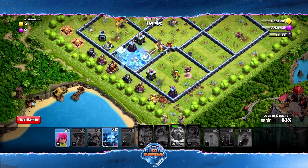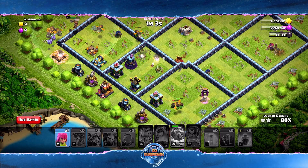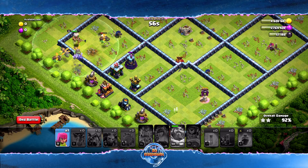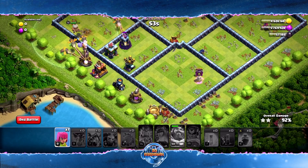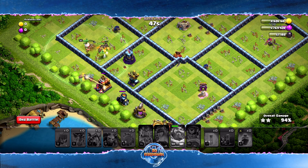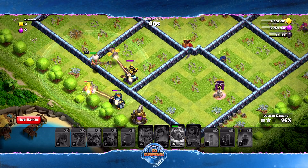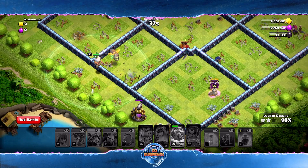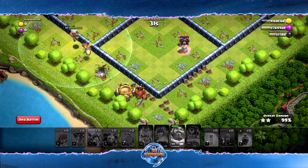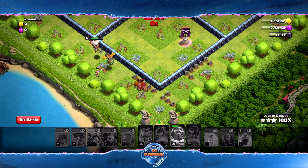I'm popping the freeze right now because the air defense is wrecking our troops — they're targeting everything except the air defense. We have this Wizard Tower too. We have a lot of troops left but the question is whether it's enough. I'm going to drop an Archer on that Mortar to help our troops go where they need to go. Now we're on the air defense — perfect. 35 seconds left, Elixir Collector goes down, one last building — 25 seconds — and we are done.